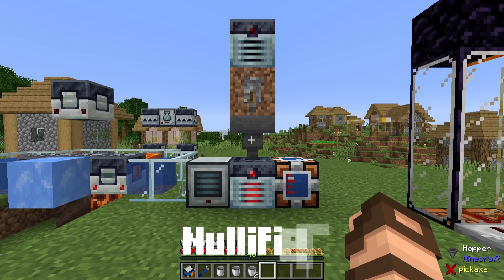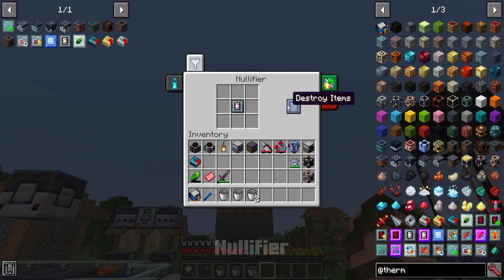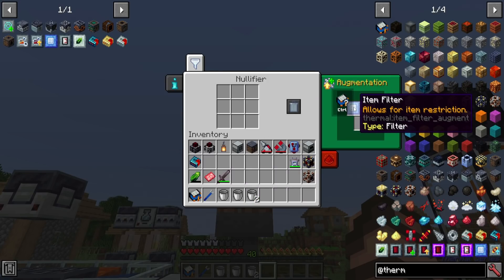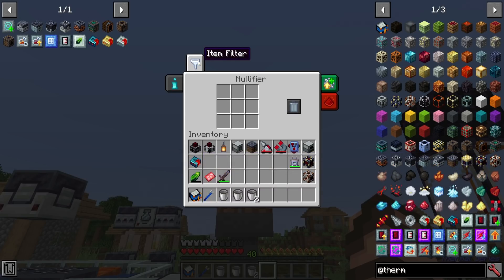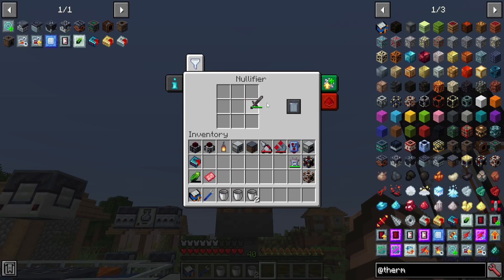Now let's talk about nullifiers — this is the voiding block. It will destroy whatever you put in it. This one has a filter upgrade installed, which is often the case because people will have items or liquids being pumped into a nullifier to be automatically destroyed. If you place something in manually it will not be destroyed until you press the button, but automatically pumped items are destroyed immediately. The filter can prevent things from coming in or allow them — in this case a deny list. I can't even place the denied item in there because it will not allow it.